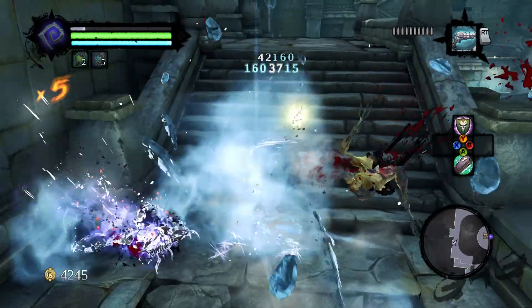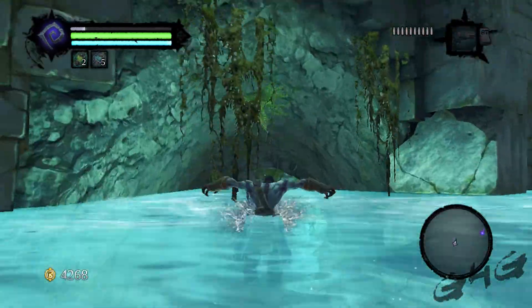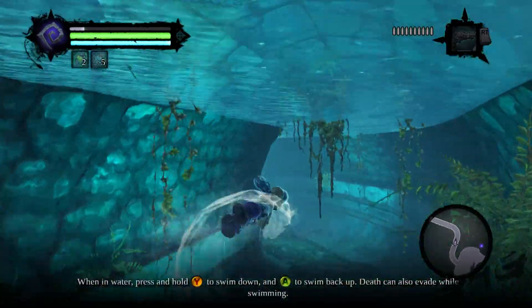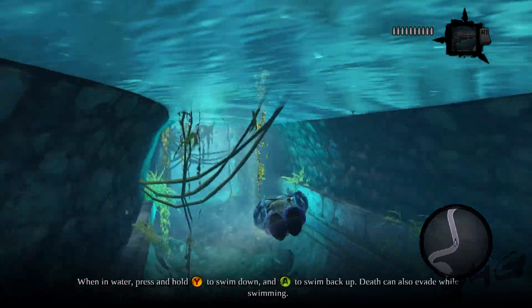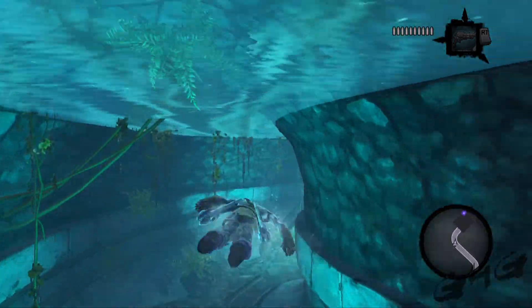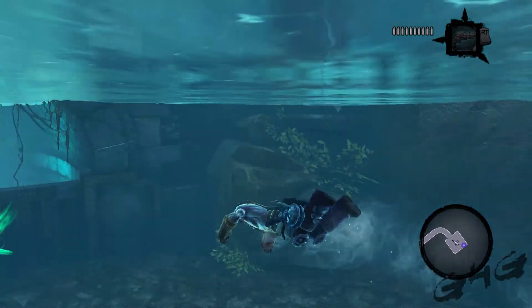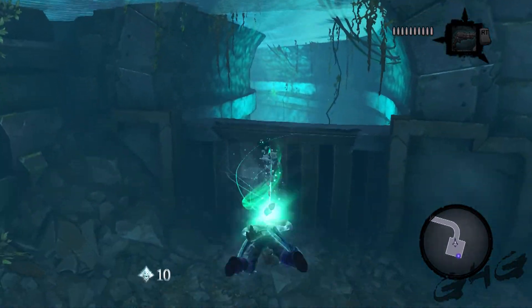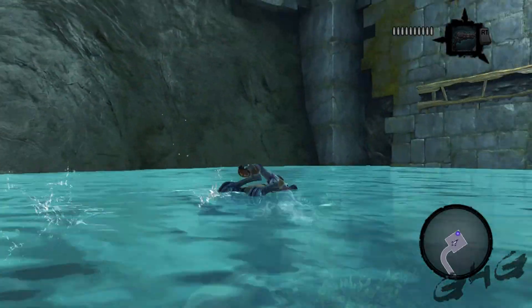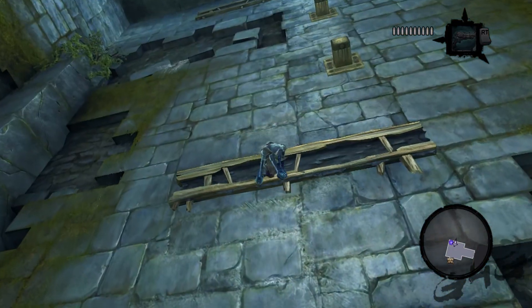Got to take out a few of these dog creature things. And then into the water, we're going to swim through this tunnel. If you haven't learned how to swim yet, hitting right bumper does this little dash move. There's a coin at the bottom, right when you exit the little channel that you're swimming through. Grab that and then head over to this wall — you can climb up the wall.